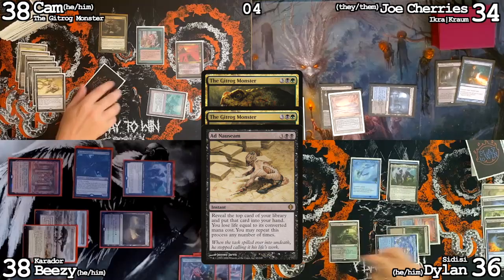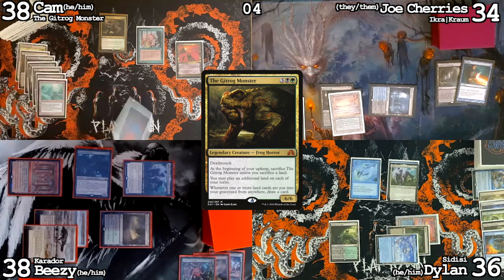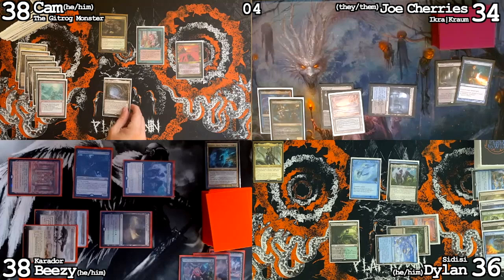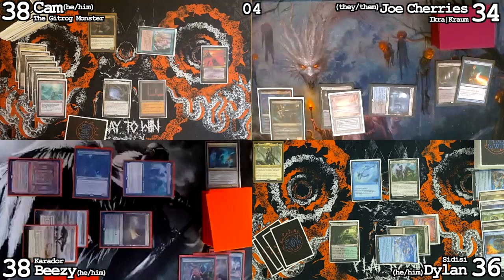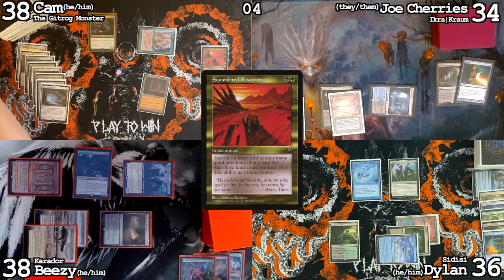The Gitrog draw will happen off the Bayou. I'll sacrifice Lake of the Dead to draw another card, go to my draw step, draw another card. Play a Gemstone Caverns and Phyrexian Tower as my two lands for turn. Make as much mana as possible: one green, one colorless, sacrifice the Gemstone Caverns to Squandered Resources for another green mana, draw off Gitrog. Sacrifice the Flinthorn Elf, make two black mana, use three mana to cast Finale of Devastation X equals one — Mystic Remora trigger, draw, get a Putrid Imp. Sacrifice the Phyrexian Tower, make green mana, get a Gitrog trigger, draw.